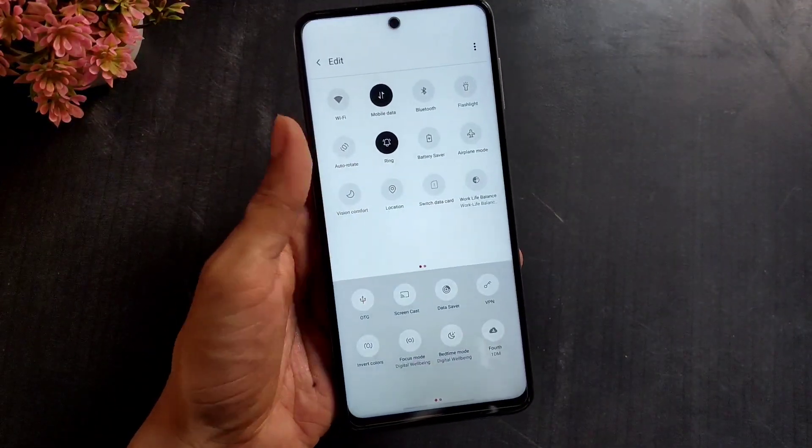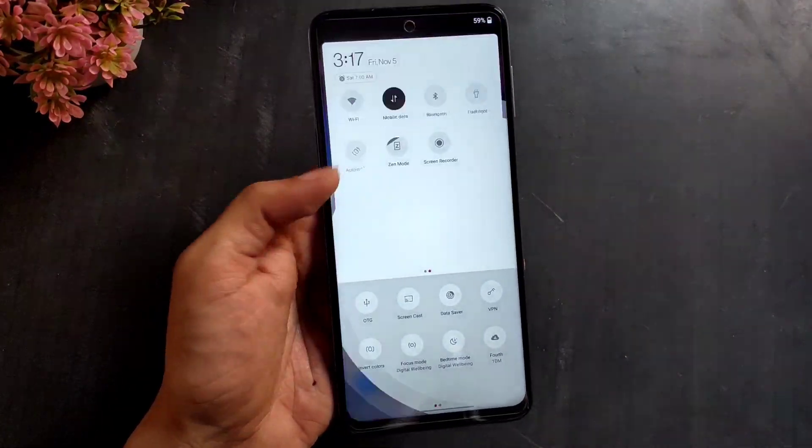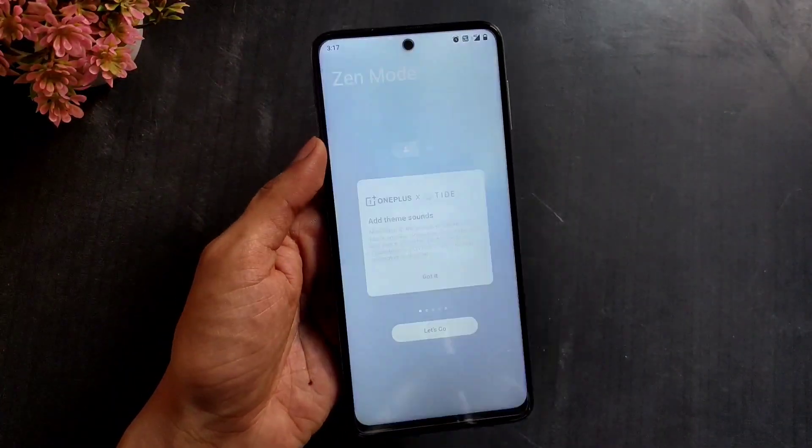This is the typical OxygenOS status bar. And let's not forget Zen Mode — OnePlus was one of the first OEMs to bring such a feature.